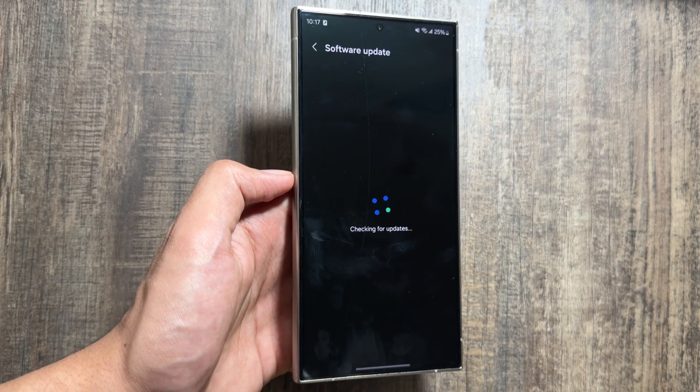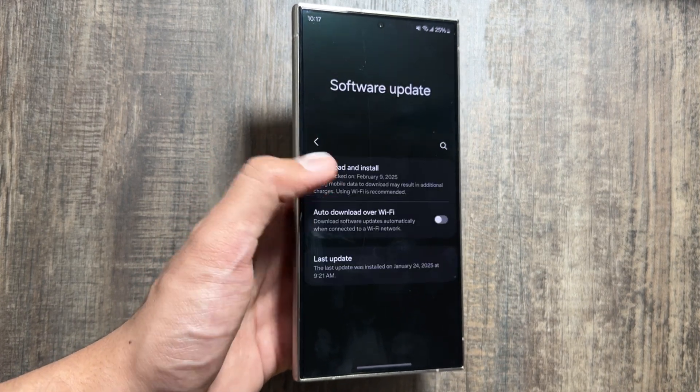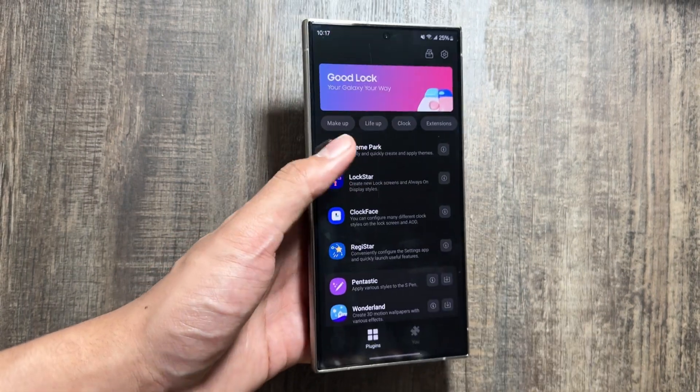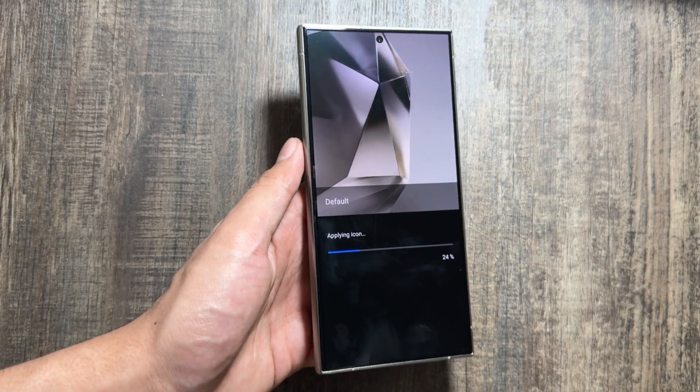Talking about the release date of One UI 7 — according to rumors, by the end of February or start of March you will get to see this update, but still all of these are rumors. If you are new on the channel, make sure to like and subscribe as I will keep you updated with the new upcoming updates.